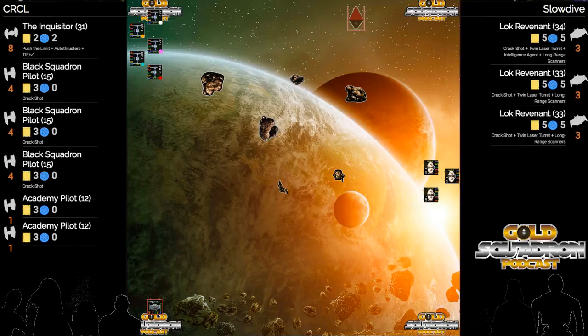He could turn them all to the right, one hard, and then move towards that open space. He could fairly easily do five forwards with the three on the upper side of the screen, then two left bank barrel rolls with teal and red.